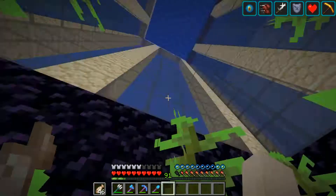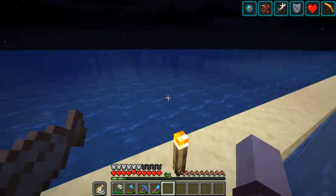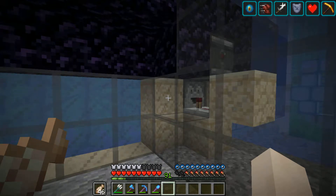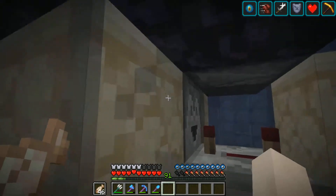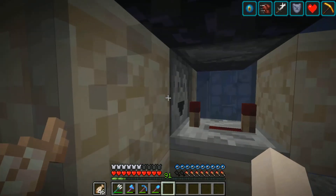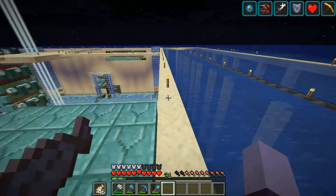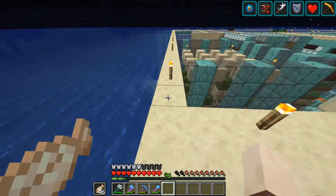There's a dropper here, and an observer that detects when the flying machine comes in and sends a signal into the dropper, which needs to be set at four ticks or else the flying machine would kind of break — it's trying to detect multiple signals at once. The observer faces downward for the flying machine, looking at the dropper. The flying machine stops first, then the dropper activates, and then it goes back. The whole system is from Nembomb — pretty simple but really effective, especially underwater where redstone can get destroyed easily.